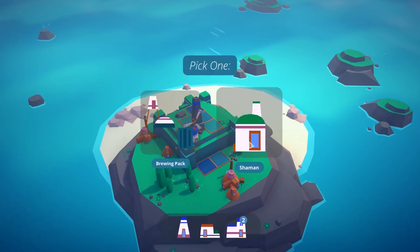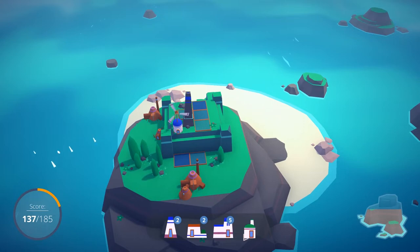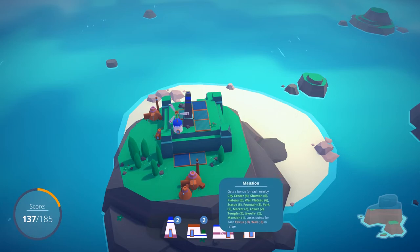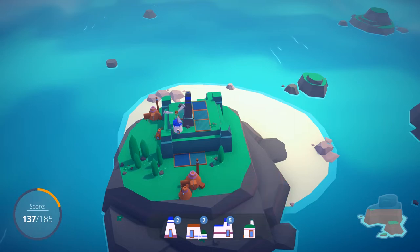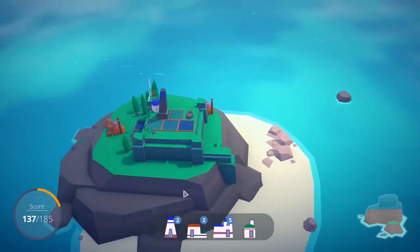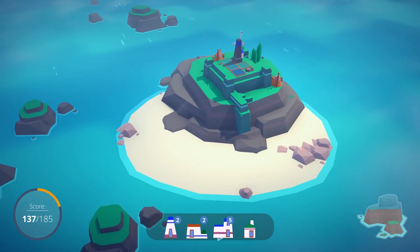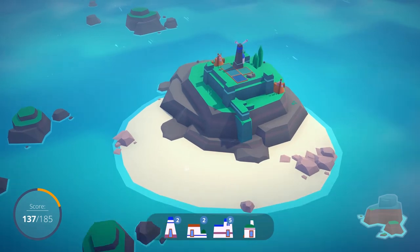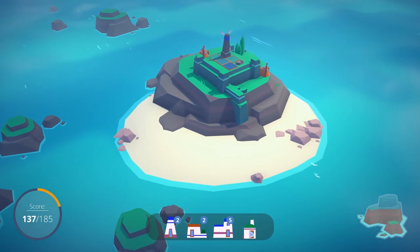Let's grab a shaman - that's also going to give us a whole bunch. We have two city centers, a shaman, five mansions, and two houses. The houses and the mansions give each other points, but there are certain buildings that give bonuses to the mansions that take away from the house, and vice versa. So it's actually better to keep the classes in their place - strategically, it's better to keep the regular houses a little bit separate from the mansions and make little neighborhoods. The rich neighborhood and the average neighborhood.